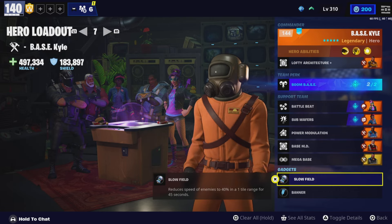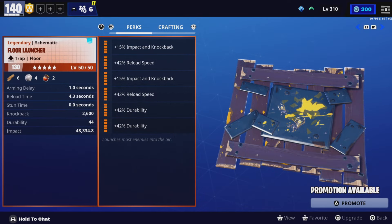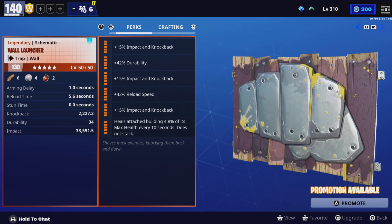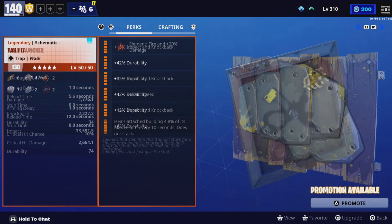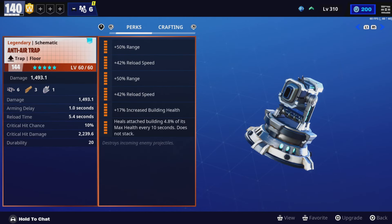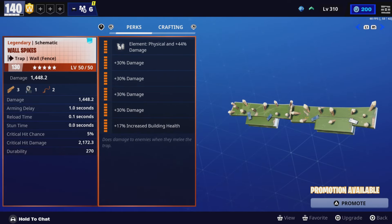Let's get onto the traps and weapons I use. We're going to be using the floor launcher, the wall launcher, the tar pit, and the anti-air trap, all with their respective perks. We're also going to be using the wall spikes.